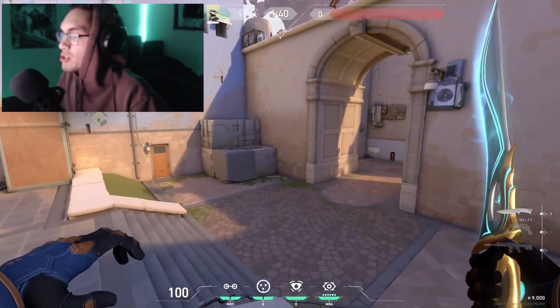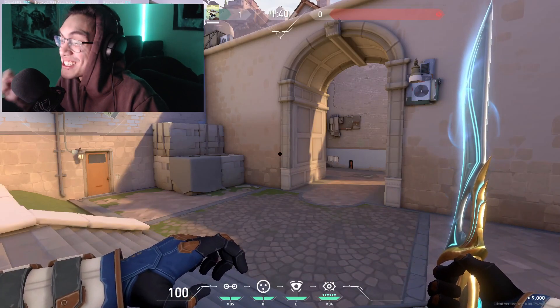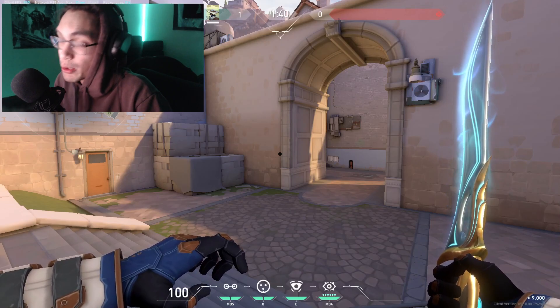We're going to talk about new Cypher tripwires on Ascent. If you get Ascent, pick Cypher. Trust me when I say this, you have to pick him. He's the best Sentinel for defense on this map, and I'll show you what I'm talking about.